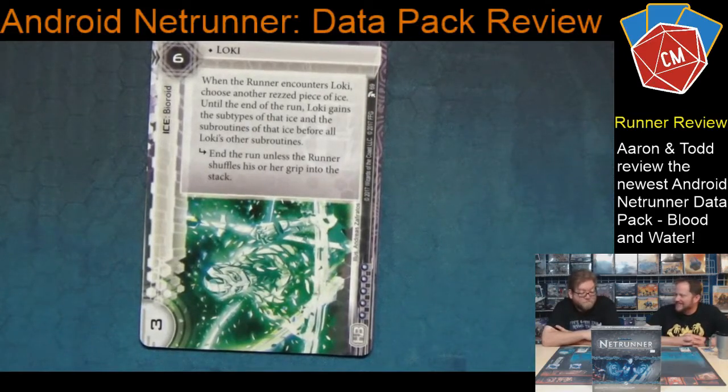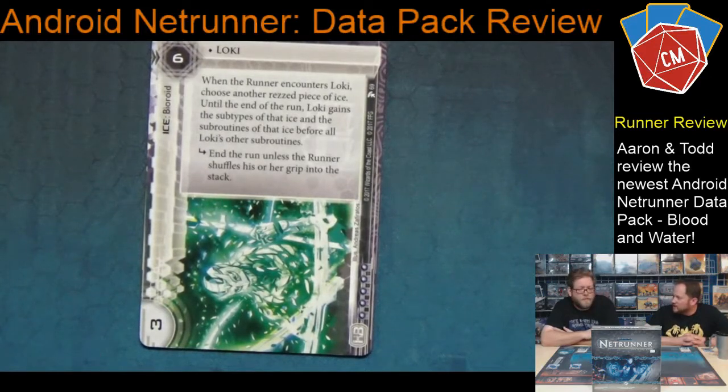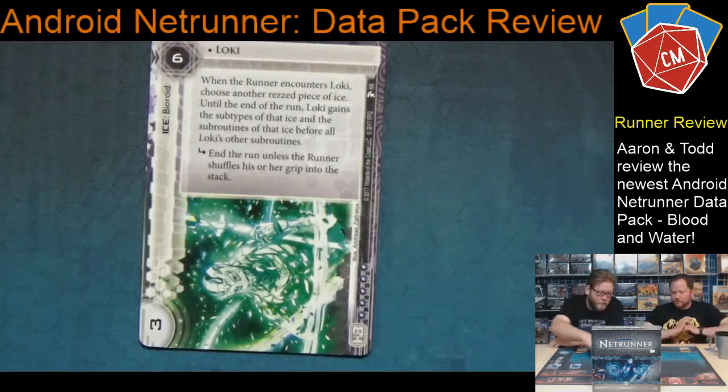Loki effectively protects your servers, which is what we want ice to do. It's five influence, so pretty much hospital — or maybe one copy makes sense since Loki is unique. Five influence is steep though. How much unique ice is there? Grail ice, and Excalibur — that's really the only things where you can only have one of that card. You can still put three in the deck to try and get it. Even if he's in front that's not bad — use your front-loaded ice and drain the runner's resources. Later game you'll have a better idea which server you want to put Loki on once you see what they're running.